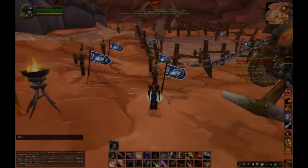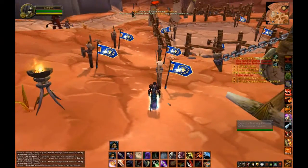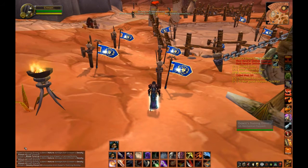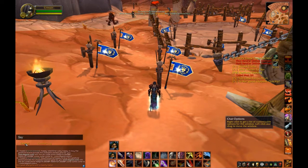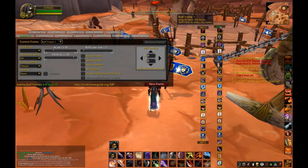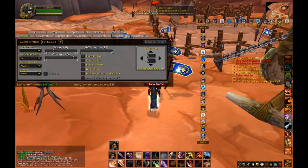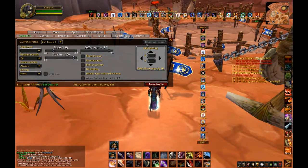That's the basic clean interface. I'm back in Orgrimmar at a target dummy and I'm going to show you a nice little add-on called Nice Damage. It changes your in-game font for damage numbers. Let me also change the buff bars — I've got no buff bars at the moment because I'm using a mod. Typing slash FB SBF options opens this mod, which lets you move your buff frames around.